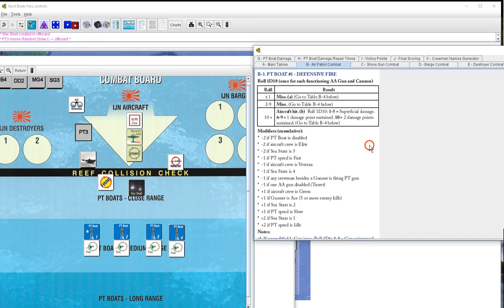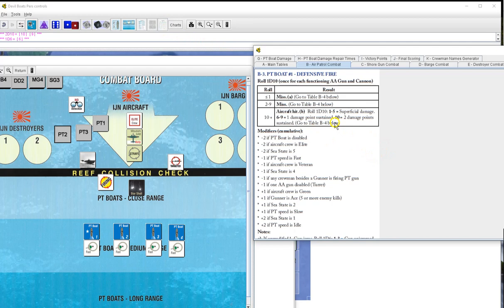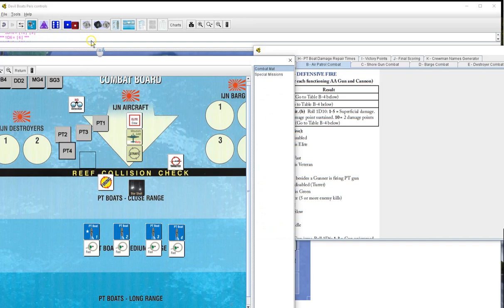PT3 gets four shots for ten - two ones miss, and there's a hit - possible hit - nope, superficial. PT1 gets to fire, looking for tens. Stern gun - ten! Superficial, but at least we're getting the modifiers. PT2 fires four shots for ten - actually a hit. I was rolling the wrong die - d6 instead of d10 - three, superficial. That's my fault.